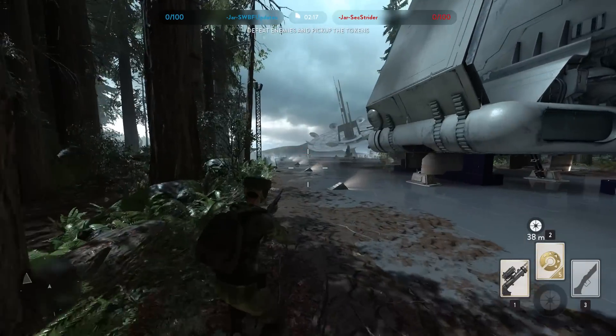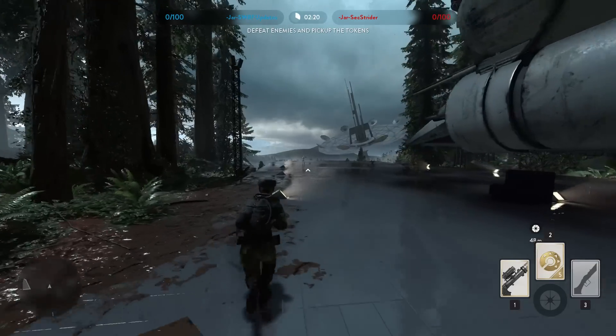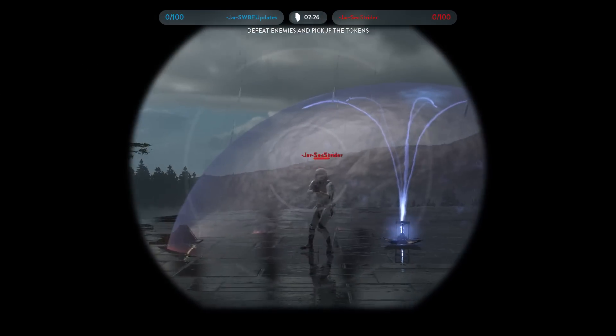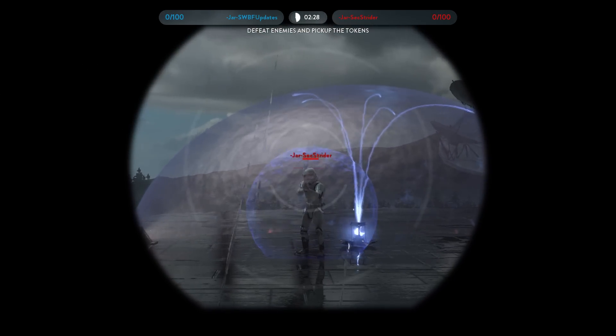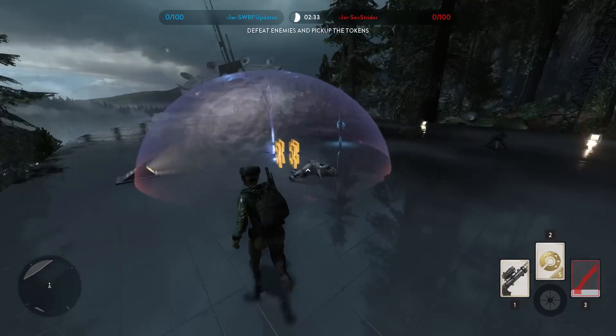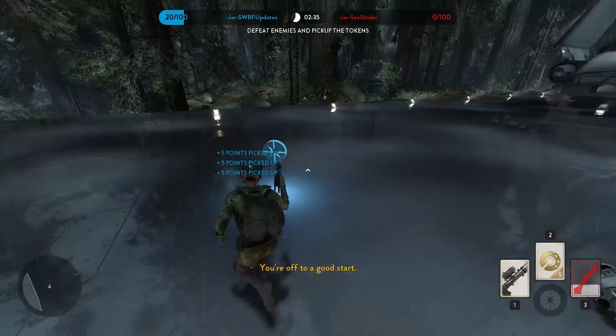Even though the cycler rifle has been nerfed since the beta, it can still be useful as it's able to penetrate all shields in the game. This can be helpful as a lot of people inside shields may think that they are safe, and you'll be able to surprise them with a cycler shot to the head. This is also one of the few ways to counter the personal shield if you aren't in range for melee.